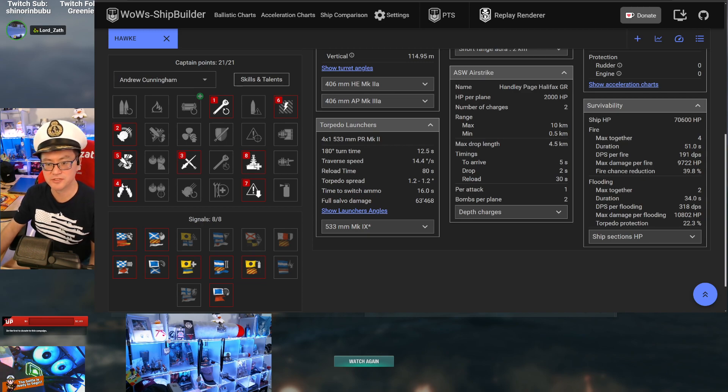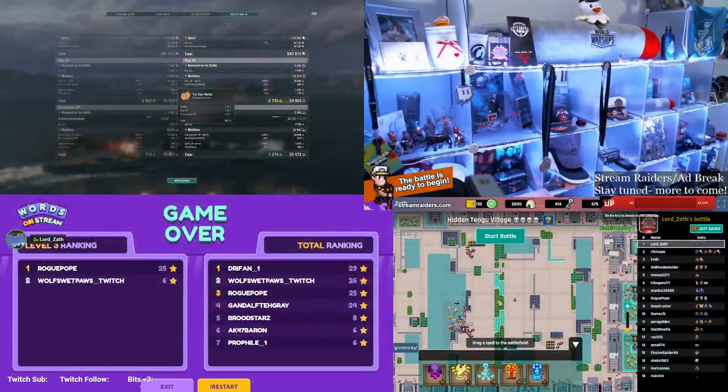Returning to the commander skill discussion: St. Vincent and Duncan received a heal cooldown nerf about three patches ago, going from 80 seconds to 100 seconds. This makes improved repair party readiness even more important. The challenge is accepted to send in another replay after trying the new build, so the results can be reviewed. Signing off — great game.